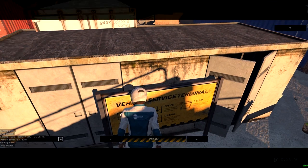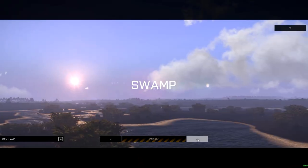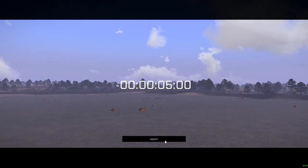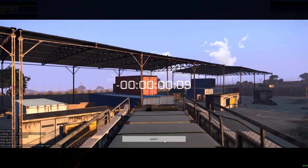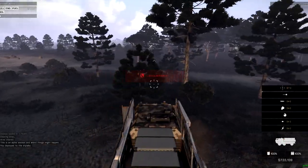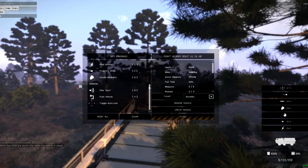Once you have finished your vehicle and you are ready to deploy, go to the vehicle service terminal and click deploy. This will teleport you to one of a few locations available for combat. If your vehicle is not on the pad you will first need to click load and select your vehicle. Once you are in game you will notice your keybinds show up on the right-hand side of your screen. If something does not show up you can access the same control menu in game by scrolling and going to settings. From here you can also unflip your vehicle.